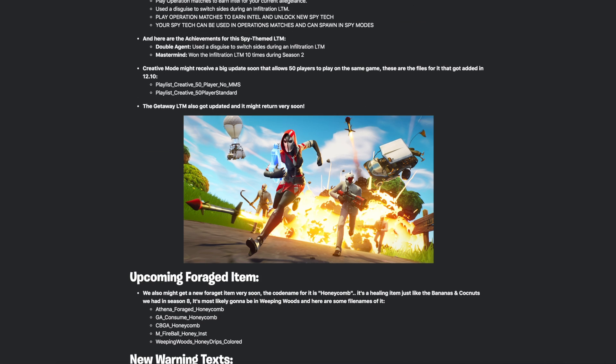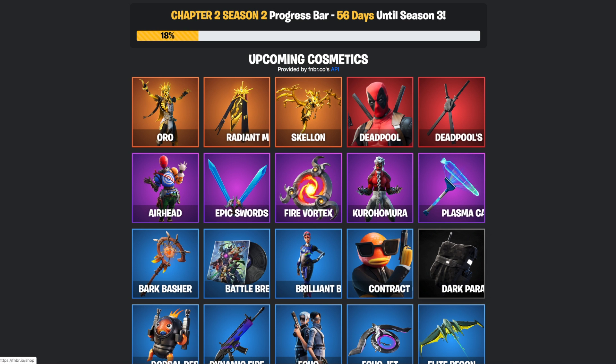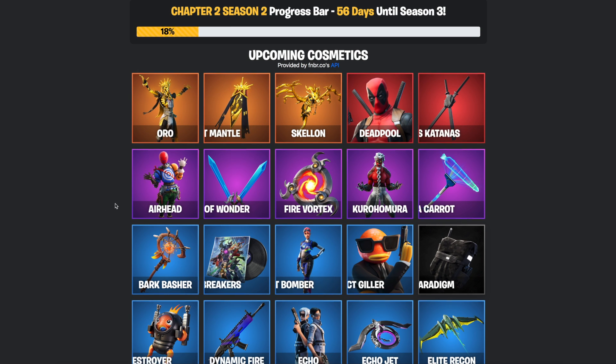The Getaway LTM also got updated and might return very soon. We may also get a new foraged item — the codename for it is Honeycomb. It's a healing item just like the bananas and coconuts from Season 8, and it's most likely going to be found in Weeping Woods.